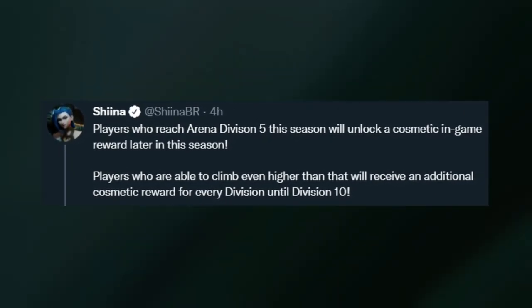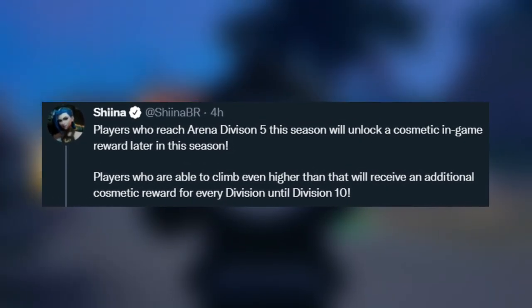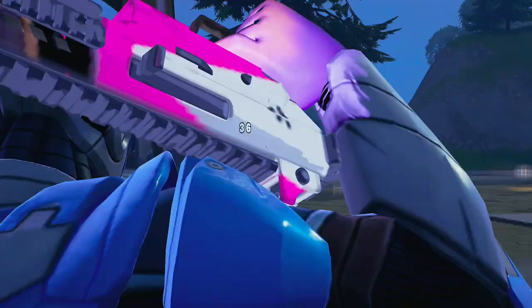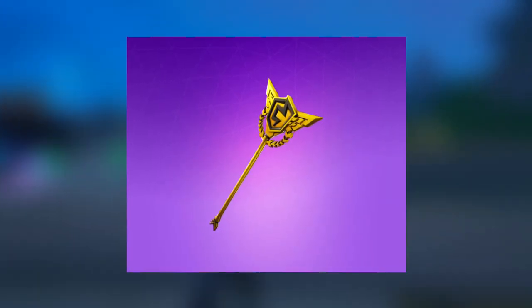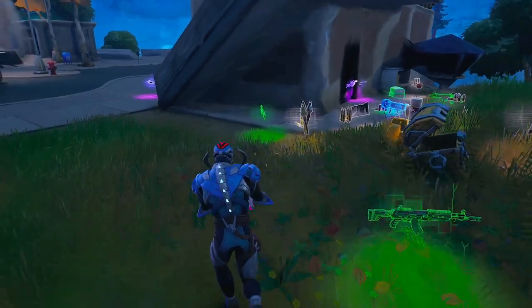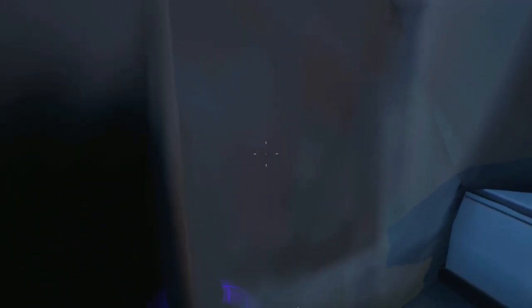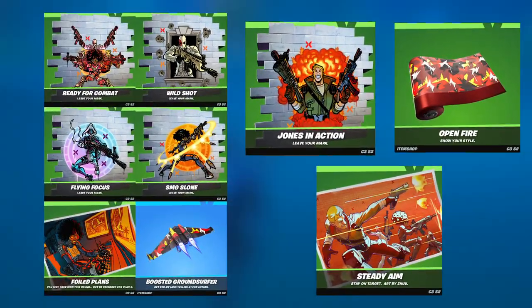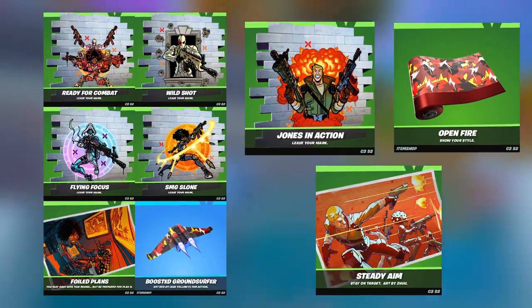Revealed by Sheena BR on Twitter: from Arena Division 5 to Division 10, a new system will be implemented where you'll get a free cosmetic or free reward for every new division you rank up to. We've never really gotten arena rewards before other than the FNCS pickaxe. This is an amazing idea — it gives players an incentive to grind to Division 10. These rewards might actually be the Tactical BR rewards, which include a wrap and a glider.